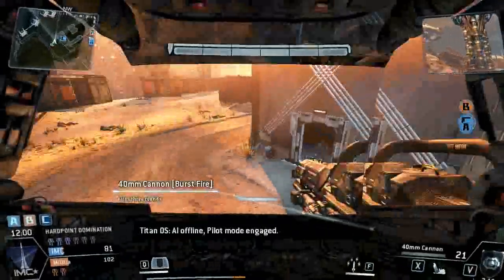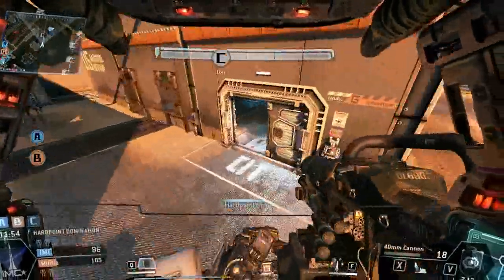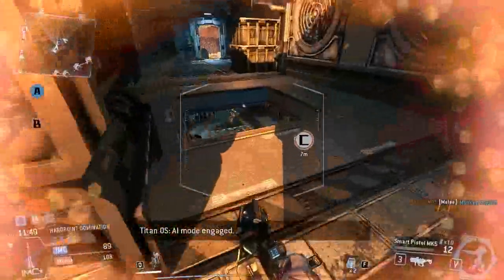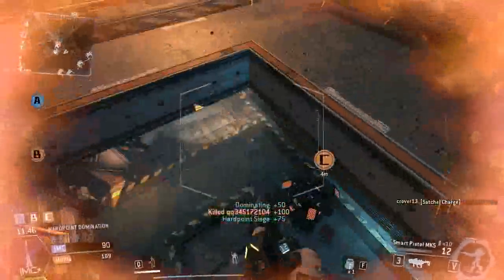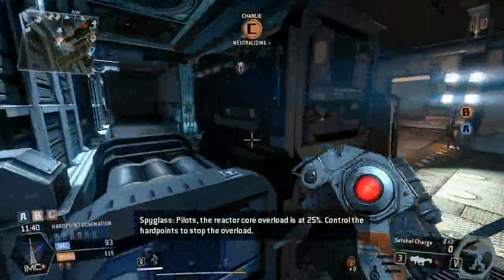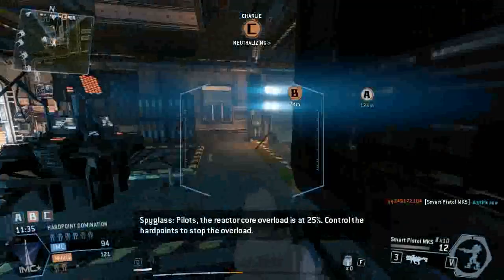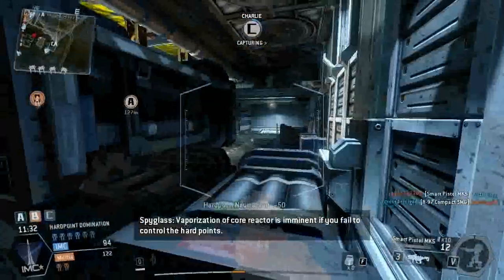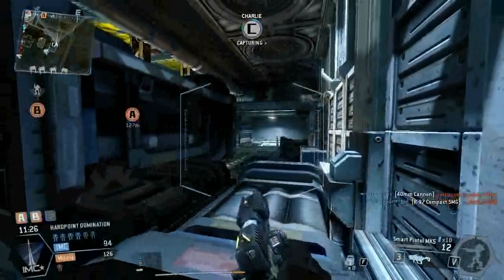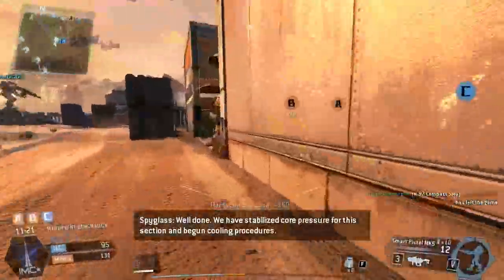AI offline. Pilot mode engaged. AI mode engaged. Warning — Level 1 safety program detained. Core overload. Auto-type engaging on these pilots. The reactor core overload is at 25%; control the hardpoints to stop the overload. Vaporization of core reactor is imminent if you fail to control the hardpoints. Well done. We have stabilized core pressure for this section and begun cooling procedures.